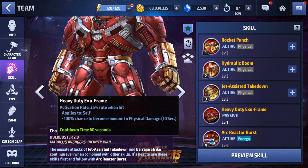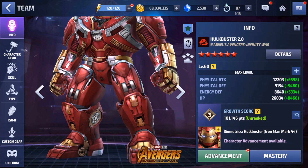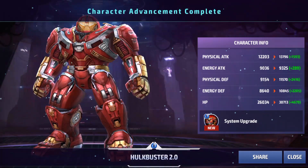The 4-star passive before tier 2 is a 25% rate when hit to become immune to physical damage for 10 seconds. Let's see what that changes to after the upgrade. Going ahead and tier 2-ing him — we have all the materials — and boom, Hulkbuster 2.0 is now tier 2!